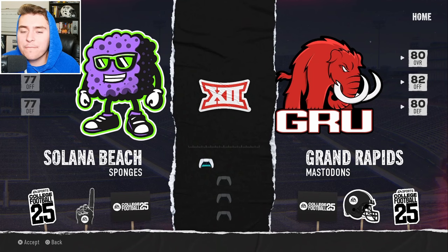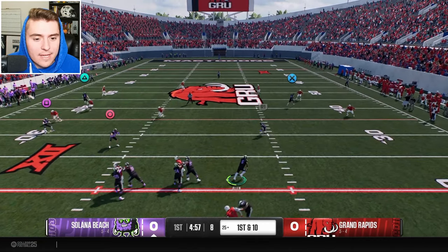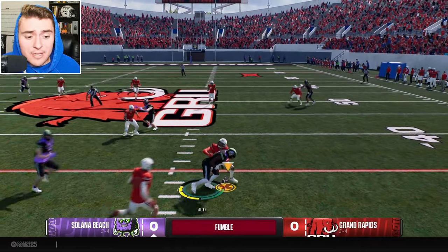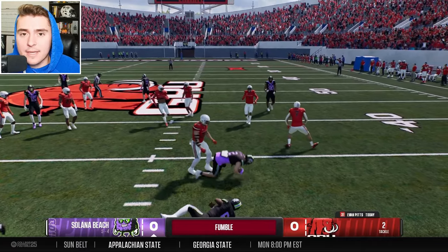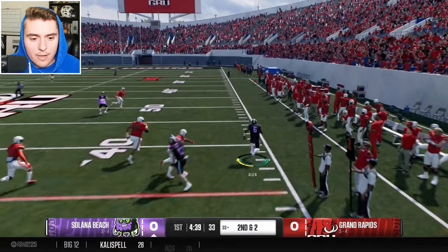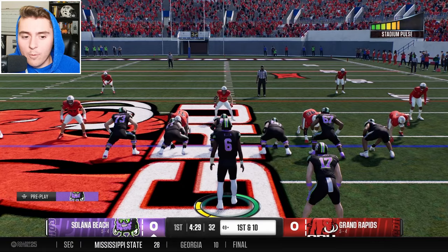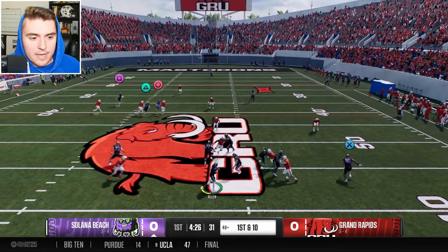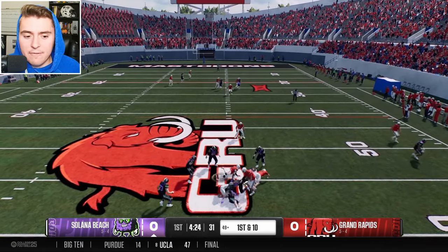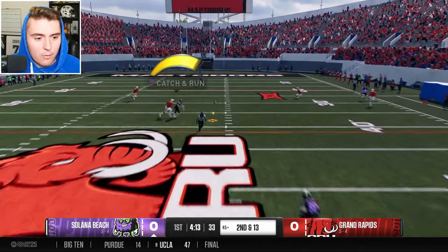A pretty average year for the Sponges at 5-4, taking on Grand Rapids, also 5-4 — someone's about to become bowl eligible. Wearing the blackout to the Hulu groove feel. These Mastodons mean business, but so do the Sponges. In a race for the Big 12 rebuild, I wonder who will come out on top, as Grand Rapids looks pretty good. Salona Beach won't be at the top for a while — we'll need a couple years to get past the Adam Allen phase and find a new one.